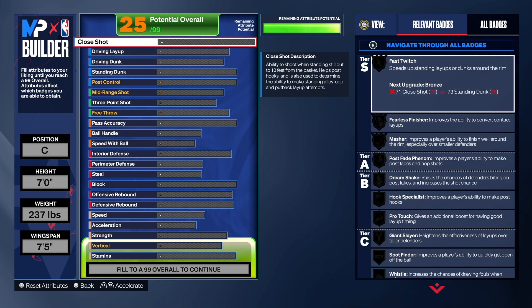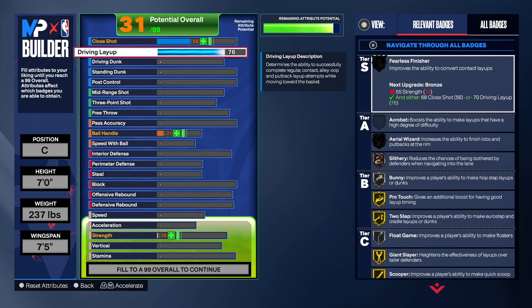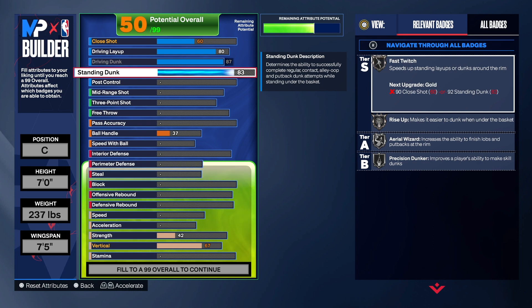With this build we did something a little different. On a previous power forward build I had close shot at 77 and layup at 70, but this time I took the layup to 80. I took the driving dunk to 87, and the standard dunk to 83, which gives us the big man contact dunk pro. It's really good this year. You could go all out and do a 90 on the standard dunk — that's up to you.